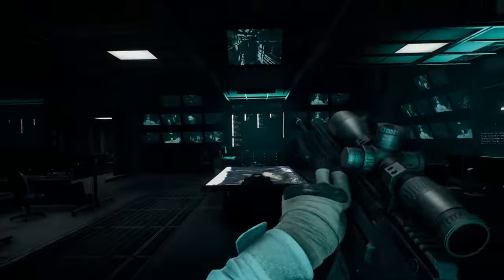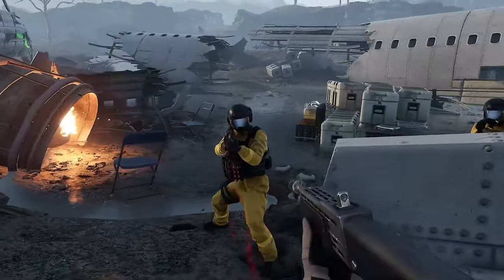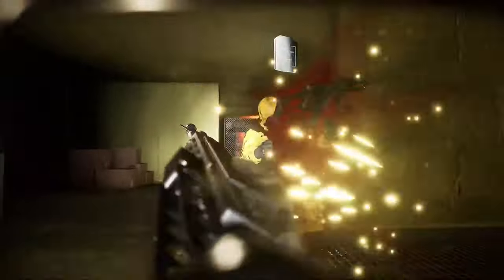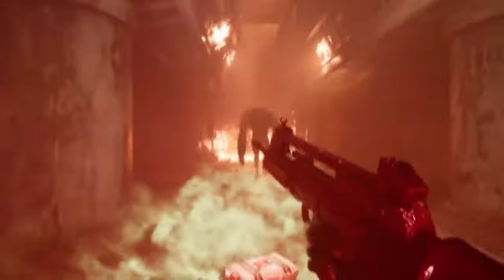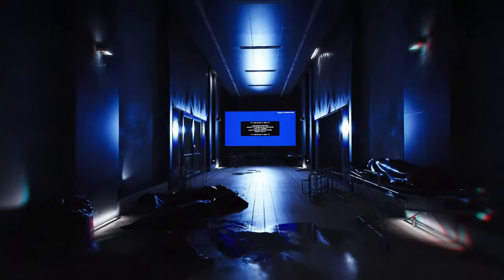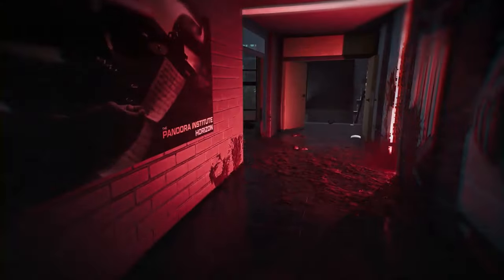The next game is Trepang2. This is an intense, action-packed FPS inspired by F.E.A.R. In this game, you combine superhuman powers with brutal melee combat and lots of guns to fight your way through a single-player story campaign. The game currently sits at 93% positive. The base price is 30 bucks, but you can get it for 18 bucks on sale, and already buy a Steam key for 12 bucks on Gamevo.